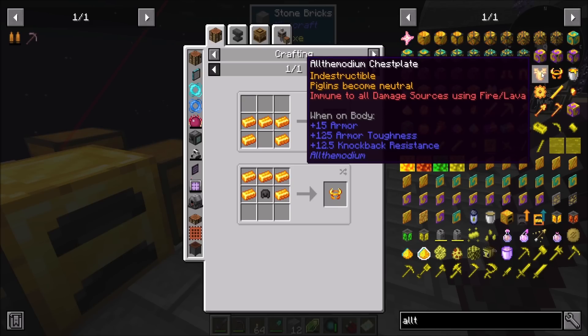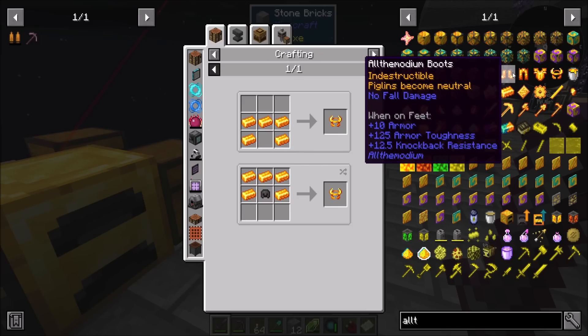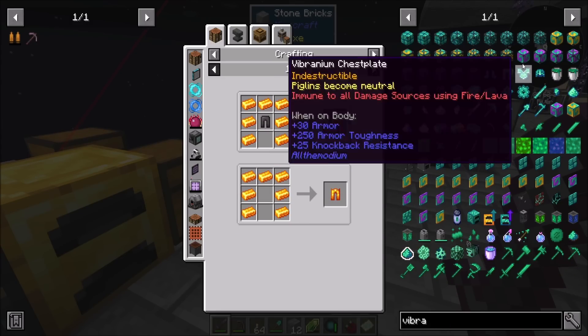All the modium chestplate - indestructible, piglins become neutral, immune to all damage sources using fire and lava. That is cool. And no fall damage. Well, sign me up for that one. For reals. That is a pretty powerful set of gear.